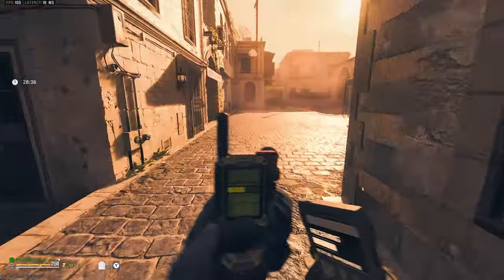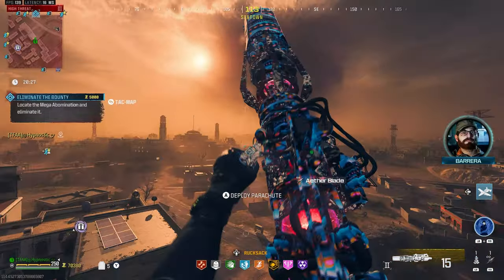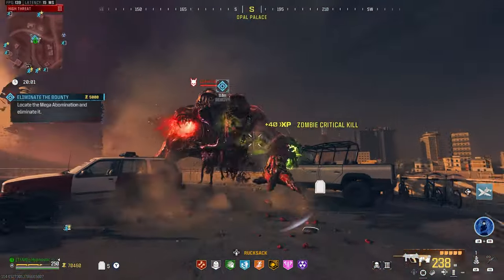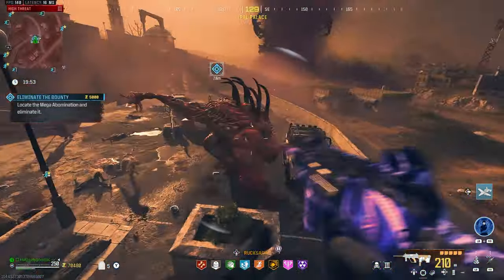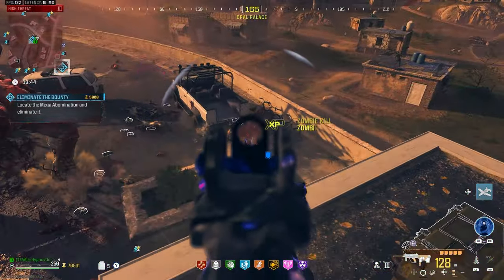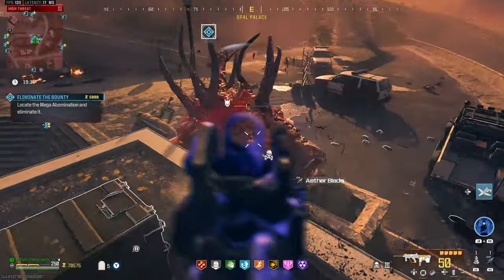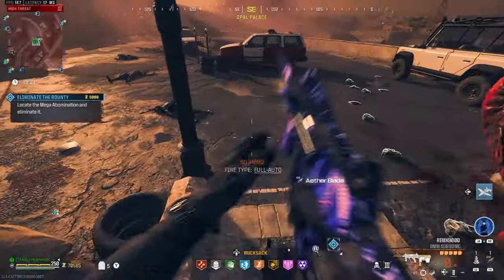We have another bounty contract right behind us — hopefully we get a mangler this time. I'll stay here until we get that mangler, I'm not giving up. It's another mega abomination — the game's trolling me right now. Disciples on our side, actually — that's probably even better. One face destroyed already, focusing on that second face. Let's quickly climb here and trigger laser attacks. We got a good head glitch right now — should be able to get the kill from up here.